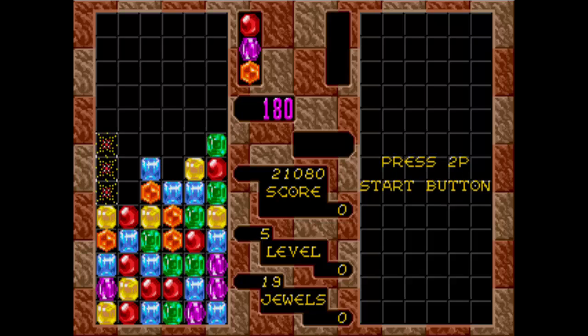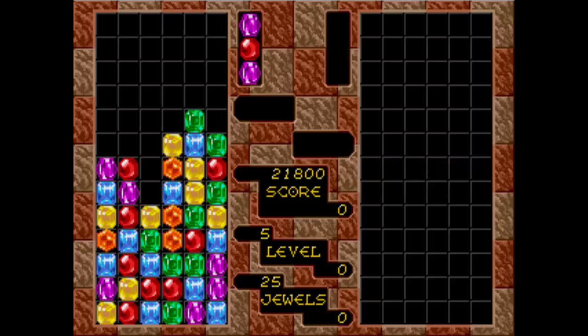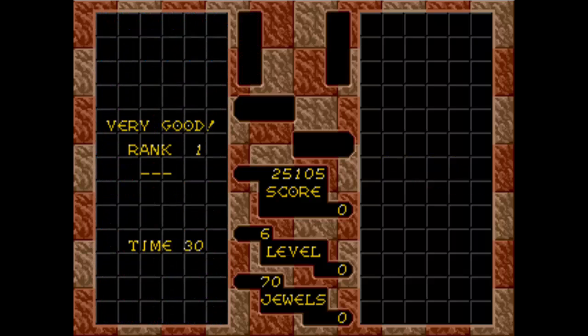As you score more points and level up, the game starts getting harder and the columns start falling quicker. If you match three colored gems and they disappear, the gems on top of them fall down and can also match with other gems, causing a chain reaction where those gems also disappear and you get points. If the gems stack up and fill beyond the top of the screen then the game ends.